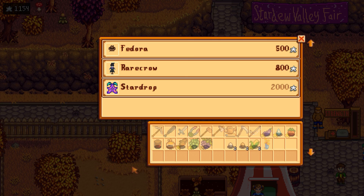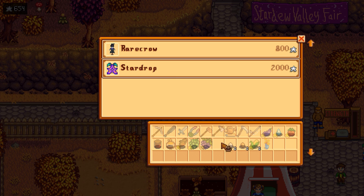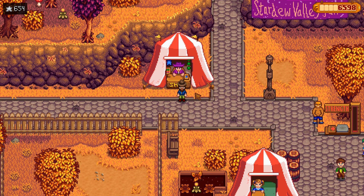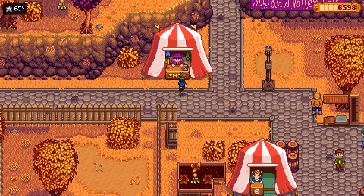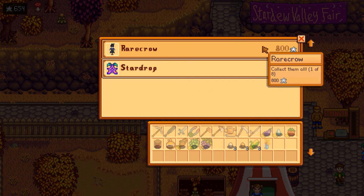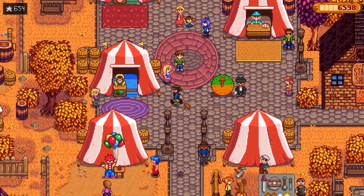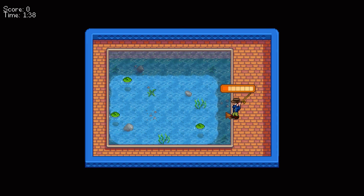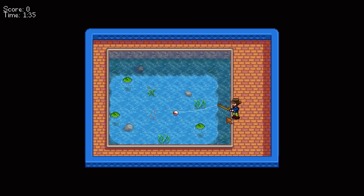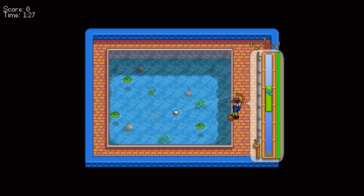That means we'll get a rare crow or a fedora — but not both. We're so close to getting both though. We'll get the fedora first — goes in place of our daisy, of course. It's a good look. Kind of looks ridiculous actually. Some people just can't wear fedoras, and I think I'm one of those. We need 150 more tokens — we can go fishing for that.